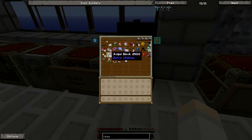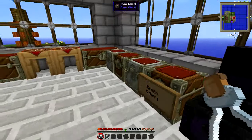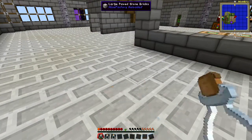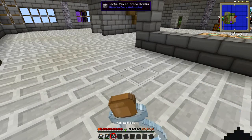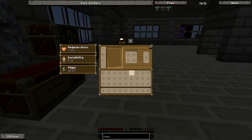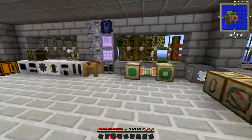I'm going to want this, probably this, and definitely this. Let's drink one of each of these potions. So I'm invisible, regenerating, and have light. That should help.